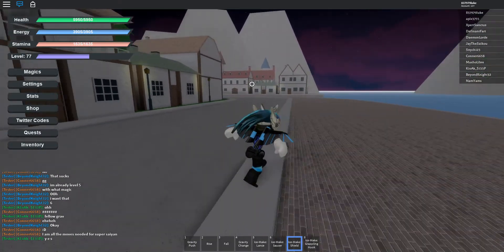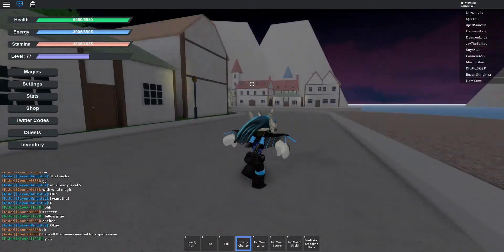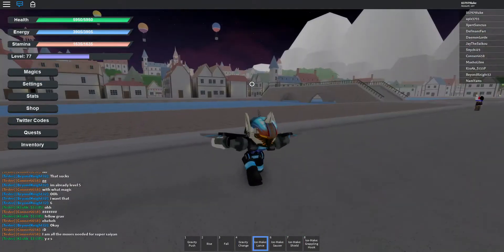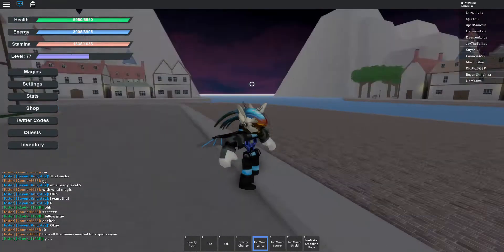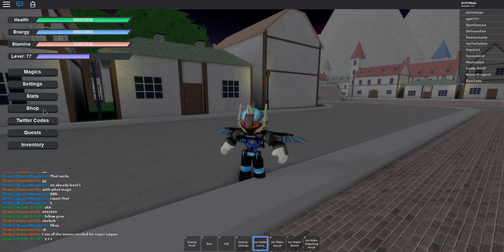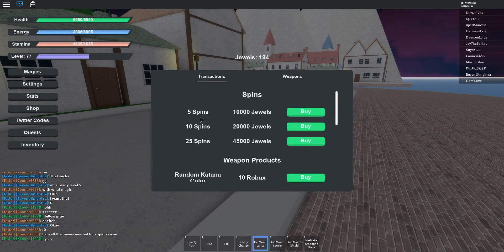Hey everyone, we finally got the new update for Magic Revelations. We got a new magic and a new shop system. The new magic is Ice Make — I will demonstrate the moves in a second. As for the shop, you can now buy spins: 10,000 Jewel gives you five spins.